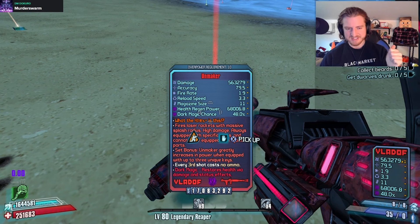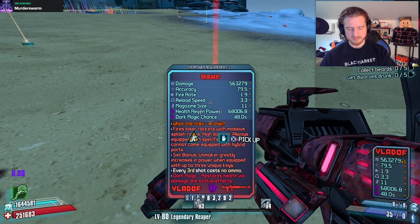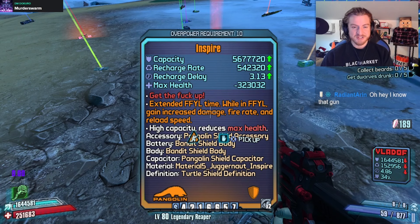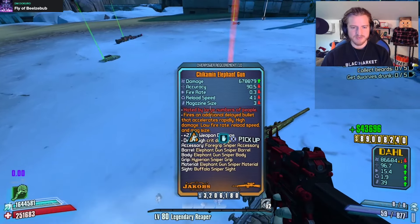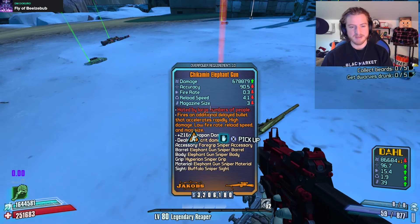We have another Unmaker. It has the exact same stats, and it's also dark magic — so I'm going to assume it probably is just that. We have a shield called Inspire: extended Fight for Your Lifetime, and while in Fight for Your Life, gain increased damage, fire rate, and reload speed. That's kind of neat — just a turtle shield with that. We've got an Elephant Gun: fires an additional delayed bullet that accelerates rapidly, high damage, low fire rate, reload speed, and mag size.